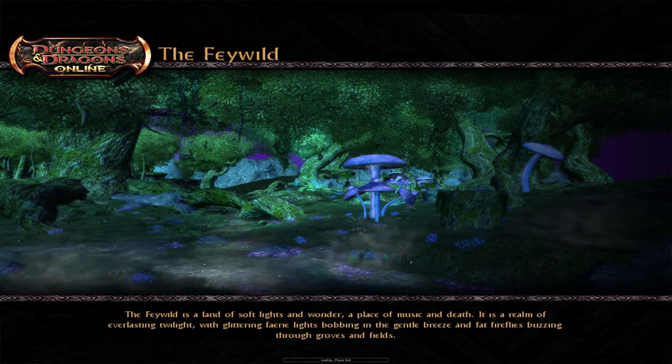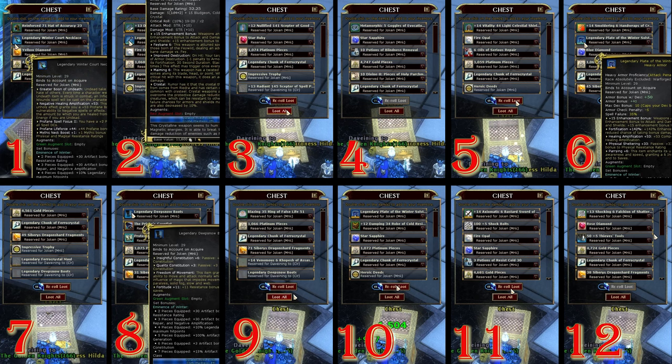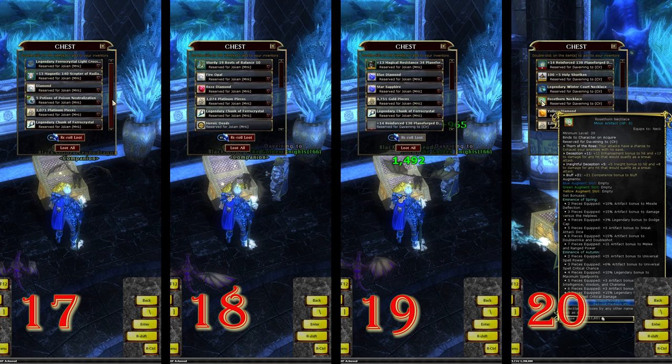I've done my part — I'm going to head back to Joken. Here's the final count. Out of like 12 chests you can see: extra armors, boots, a whole bunch of boots. Here's with the second account — also loads of boots. Still no ring. Got some minor artifacts, extra necklaces, some ferrocrystal.